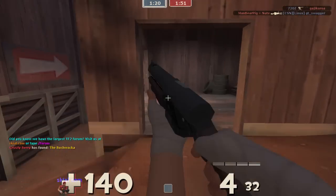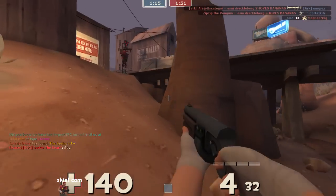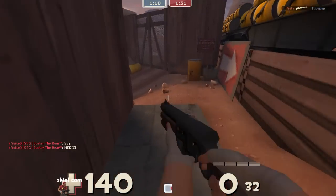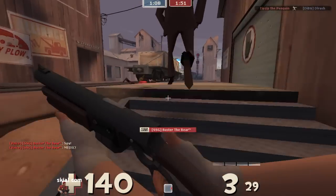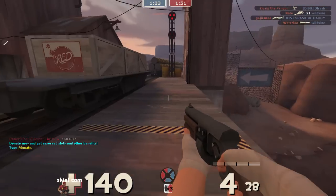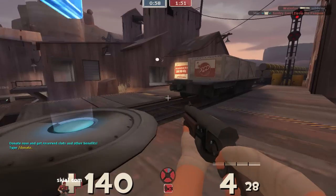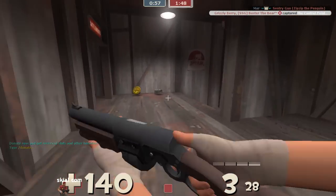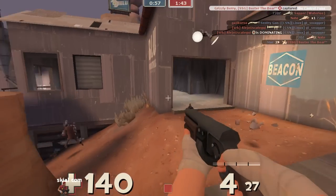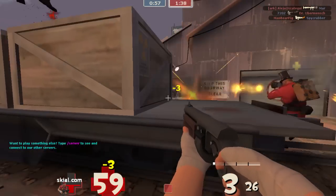The vulnerability with the Pretty Boy's Pocket Pistol — whatever it is, 25% or so — it's really not that big of a deal. You can just outrun the pyros, especially when you've got the boost from the Babyface's Blaster. Cap that point. It's just something I've always struggled with. Spy, run in there and make yourself useful. Sap that sentry.